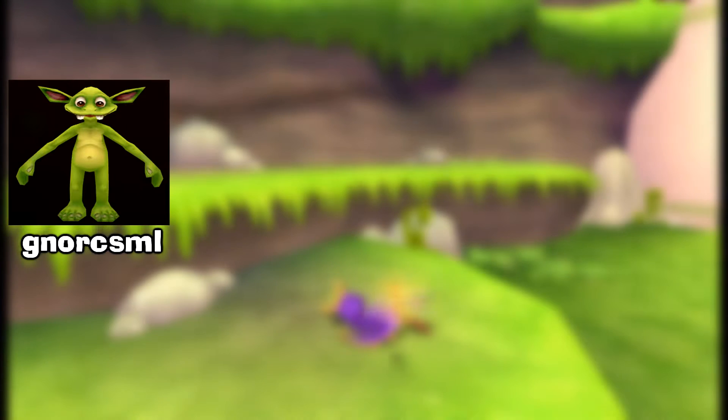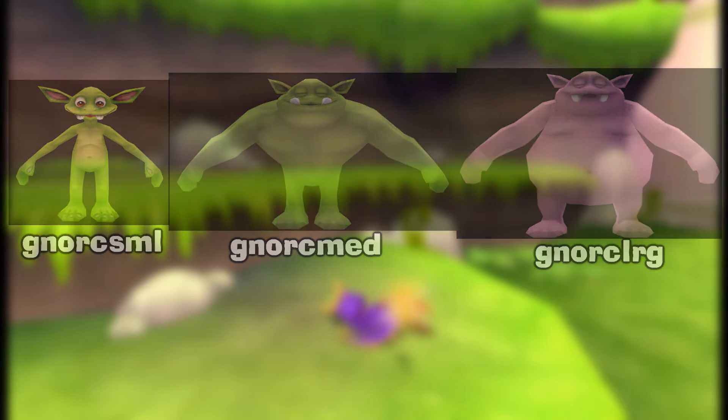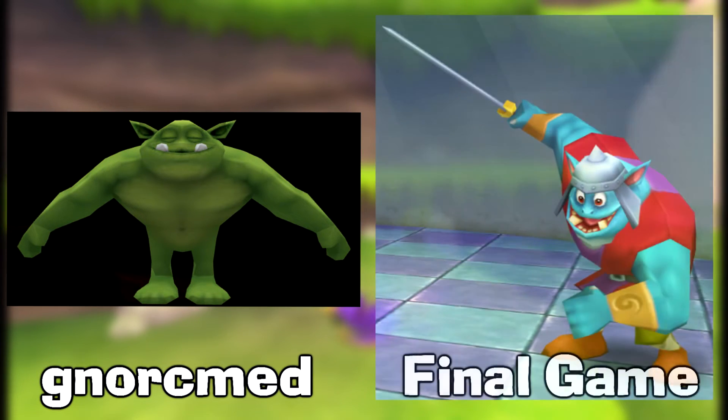The files nurc_small, nurc_med, and nurc_large are the three different Nurc types without clothes on. It's not certain whether these would have actually been used as enemies — they might have just been used as a baseline for the other Nurc models. One interesting thing to note is that the medium Nurc is green, whereas he's blue everywhere else in the game.